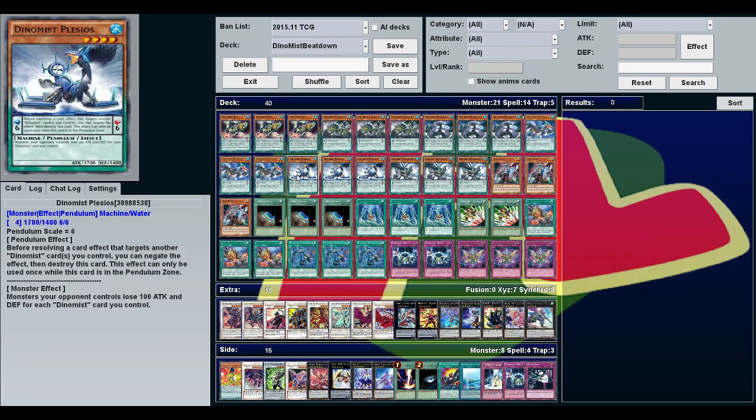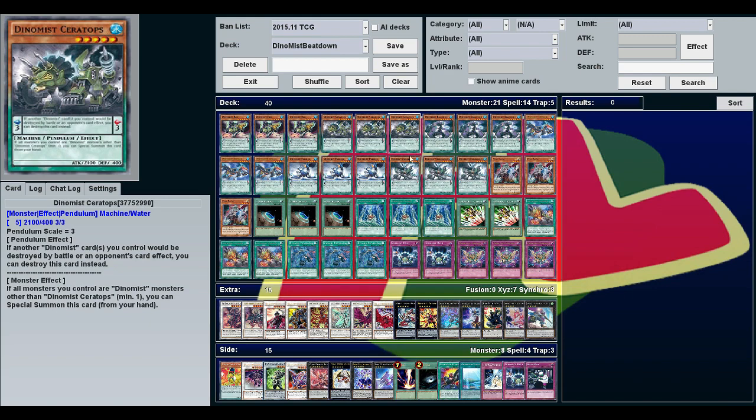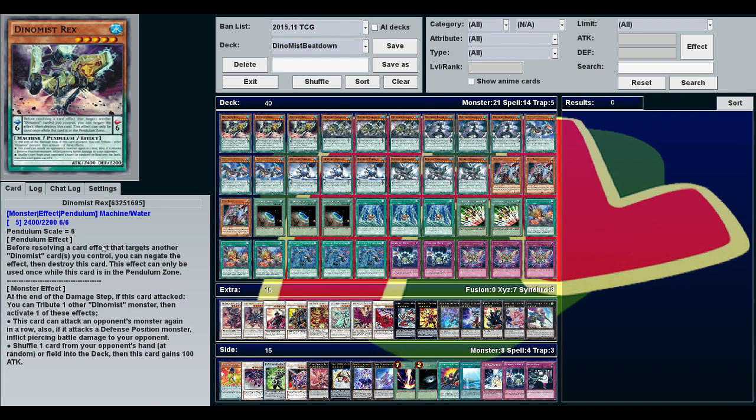You've got two scales — a six and a three — that all the Dino Mist monsters fall into. Every scale six has the effect that before resolving a card effect that targets another Dino Mist card you control, you can negate that effect and destroy this card.